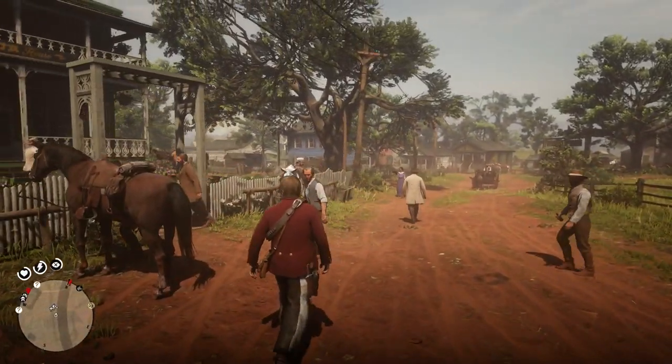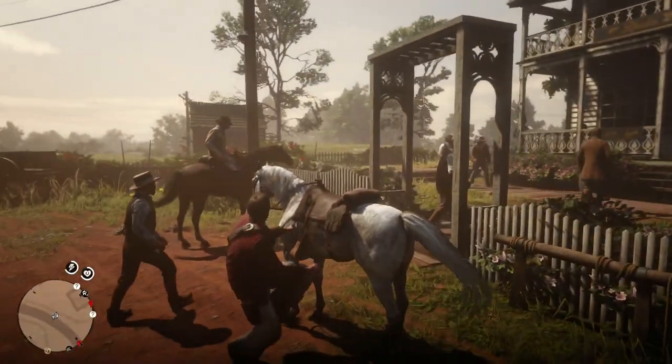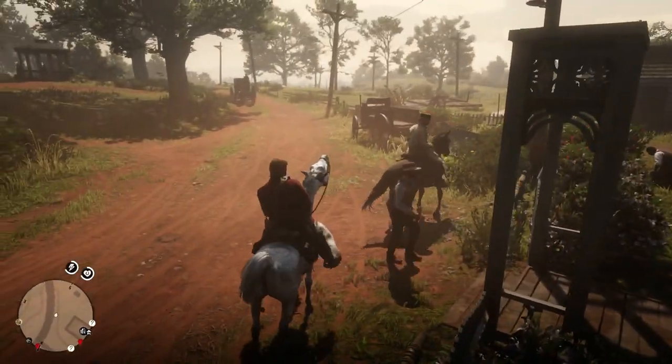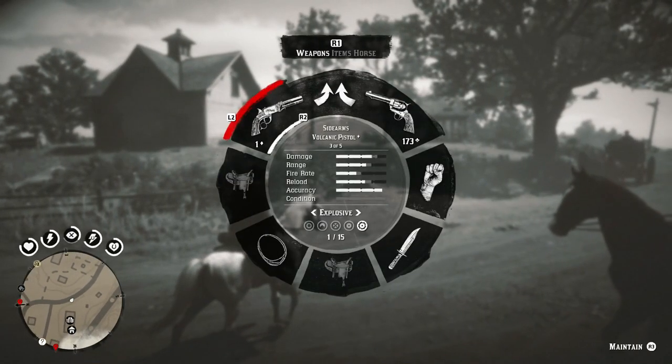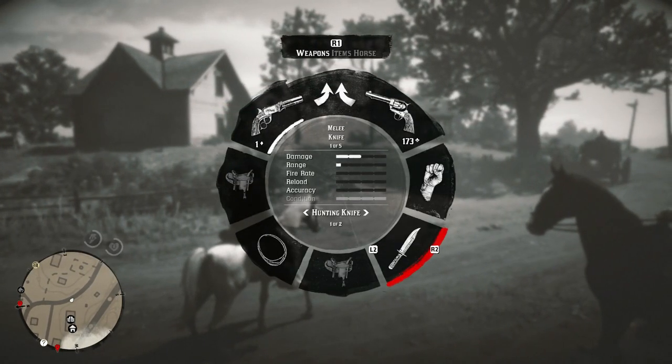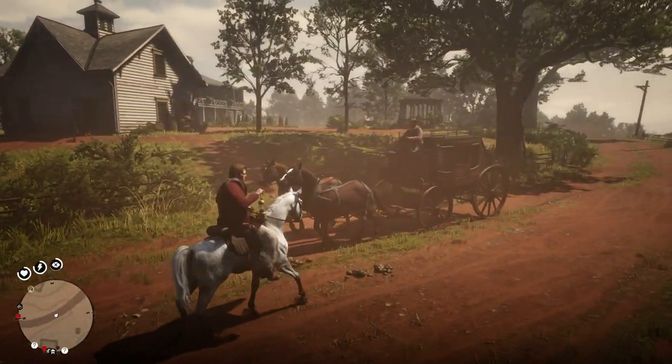What's up guys, Ramsey here with another Red Dead Redemption 2 video. Today I've got an awesome new RDR2 easter egg. We are here at the location in Rhodes where we first encounter Gavin's friend Nigel - this is the exact location where I am right now.